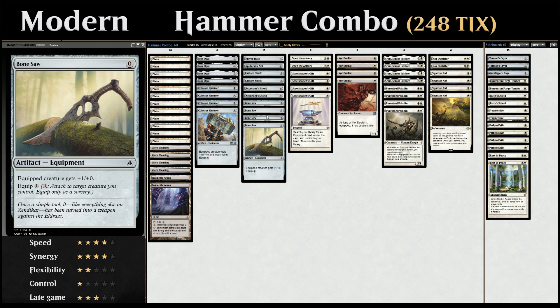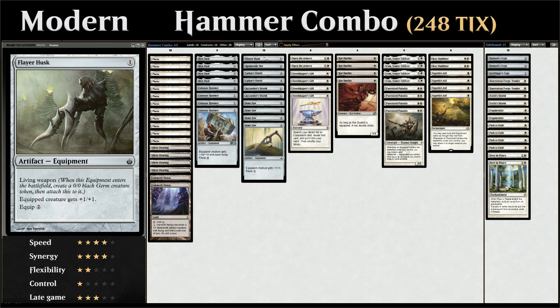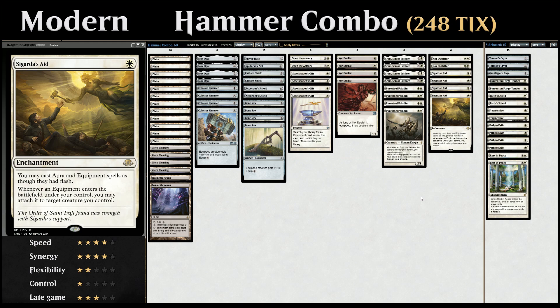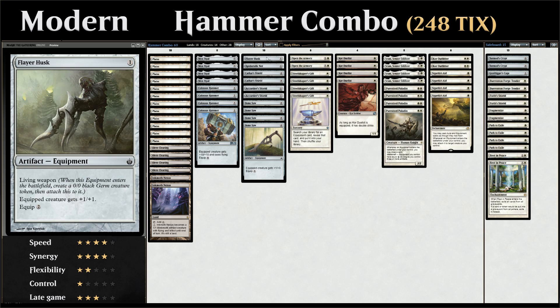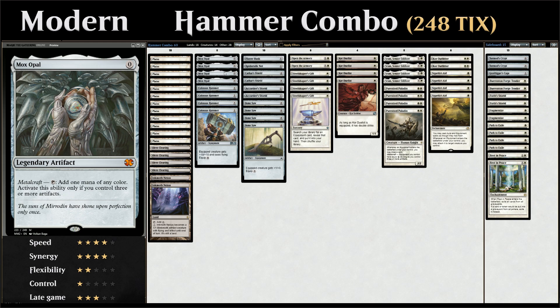We also have one copy of Flare Husk, a 1-mana equipment with Living Weapon, meaning it enters the battlefield attached to a 0/0 black Germ creature token that becomes a 1/1. Flare Husk is in the deck because sometimes your opening hand has plenty of Steelshaper's Gifts, Sigarda's Aids, and Colossus Hammers but you just need a creature. You can search up a Flare Husk, load all the equipment onto your Germ token, and go.